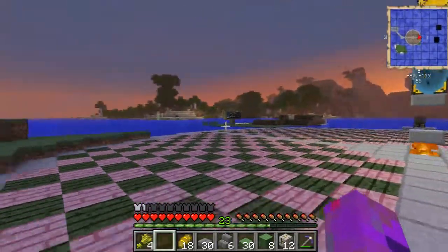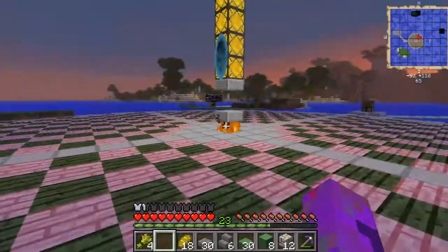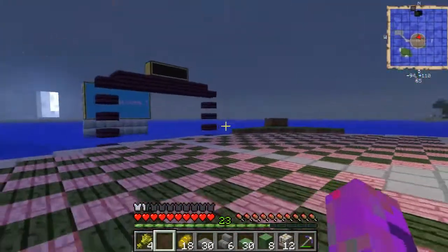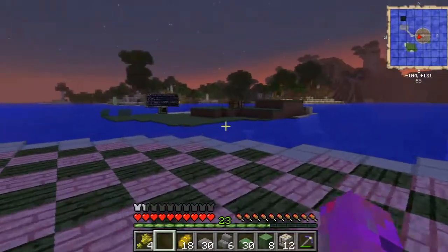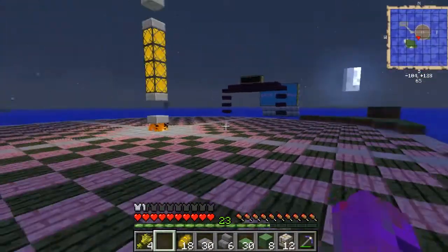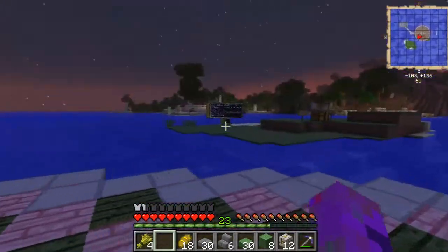I'm mainly here at Spawn because I know Forrest intends to open us up to the public at some point, and I don't think this really meets up to scratch. I mean, this is nice and I like the floor, but we have a little trap here and all sorts of things going on - it just needs more. It's just something in the middle of the water at the moment.